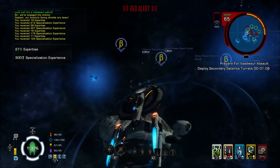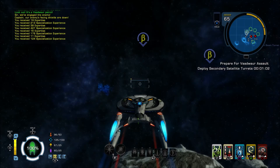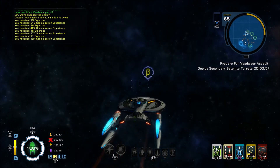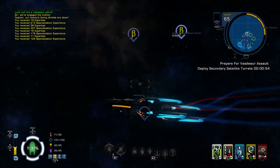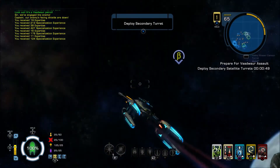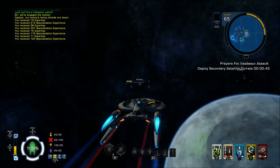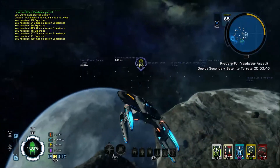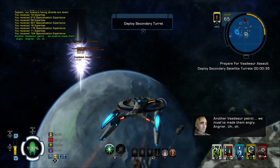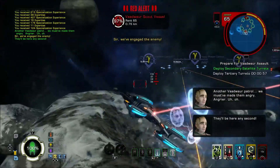We'll get on to the next one. It's just over a minute to do this second set of satellites. If you do manage to set up all the satellites, it really gives you a help when the big fleet comes. There's just one more up here. That's the second lot done — so we'll move over to do the third lot.